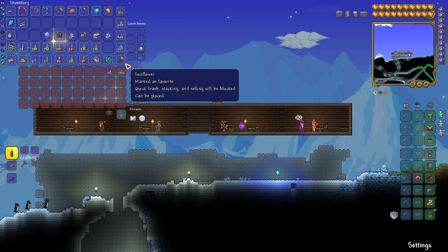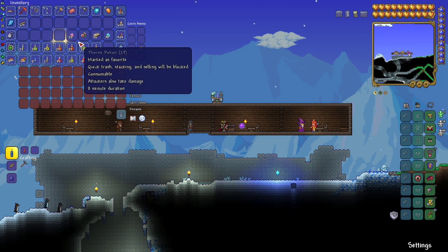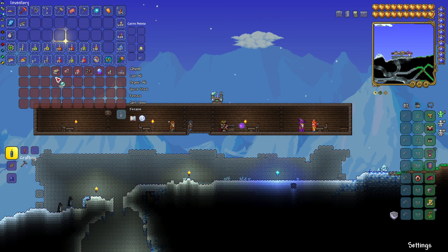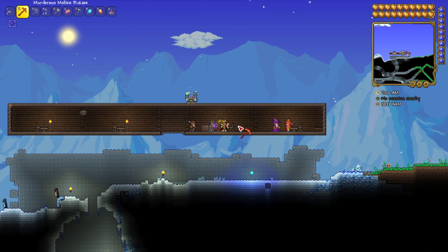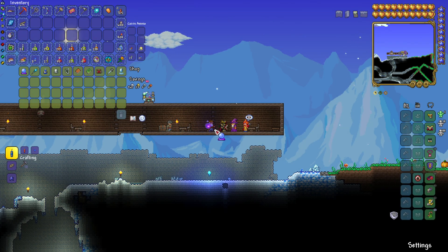What I'm going to do here is put away all my ammo and all my items, just so you can see I'm not using any tricks. I know you'd probably trust me anyway, but just in case. I have zero ammo here and zero ammo in my Daedalus Stormbow. I'm going to buy the crystal ball from the wizard and put it down.